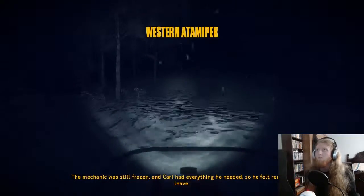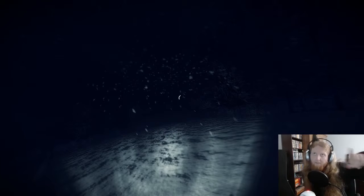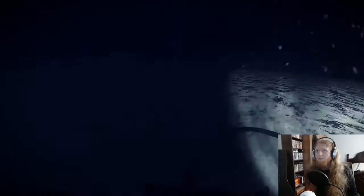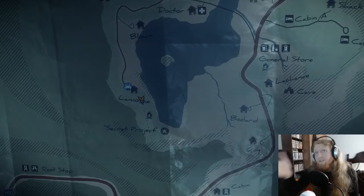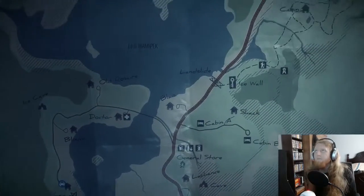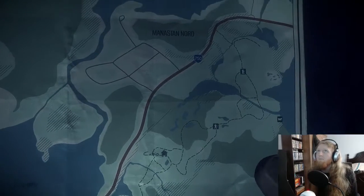The main objective of this video - the mechanic was still frozen and Carl had everything he needed, so he felt ready to leave. What we're going to do is, while it's loaded here, there was a path where the secret project is. Let me have a look at the map. We are here. The secret project is here and there was another path I didn't go to on the last video. We're going to go to that one first and then if nothing's there, or nothing of interest, there's all this to go through - the ice wall, a tower, a cabin, all the way up to Hamilton.